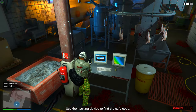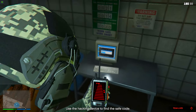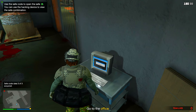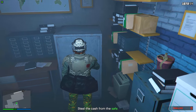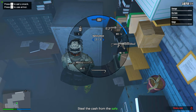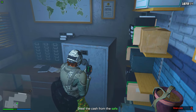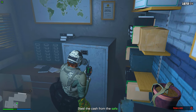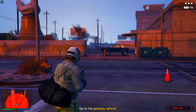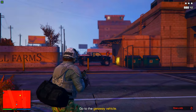To speed it up, I'll show you where the PCs are — the first one is over here, the second one is over here, and the third one is over here. Once you've done all three, go right back into the office. Pull out your hacking device and your safe code will be on there, so use that to enter and get into the safe. After that you can exit and make your way to your getaway vehicle.